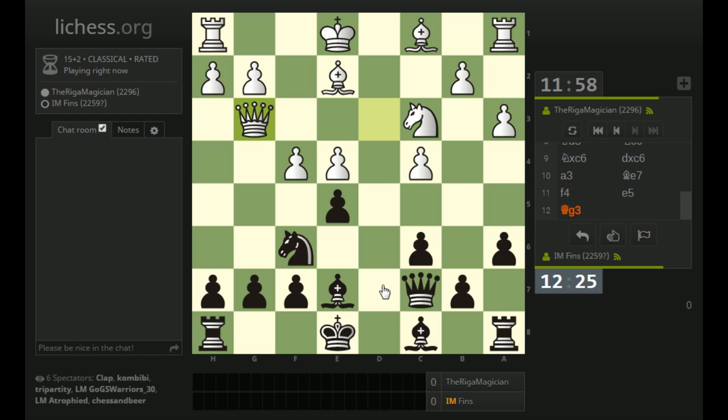An immediate queen g3 - yeah, I didn't see that move. It's a good idea though, attacking e5 and also g7. Overlooked this one. I just kind of assumed white would castle or do something with the pawn in the center - either take or push. So this move is irritating.